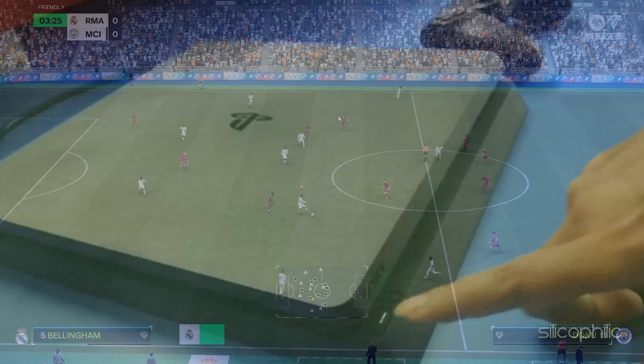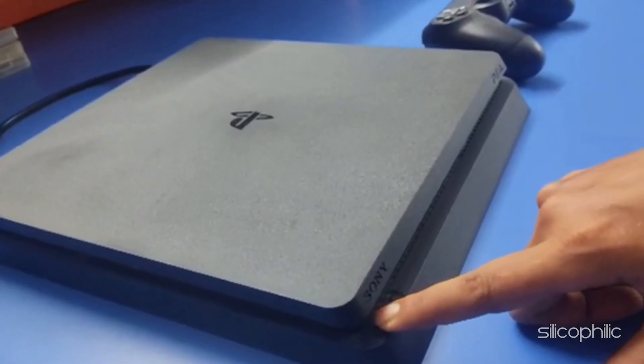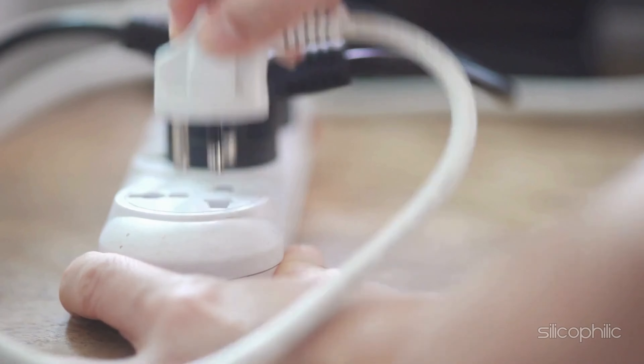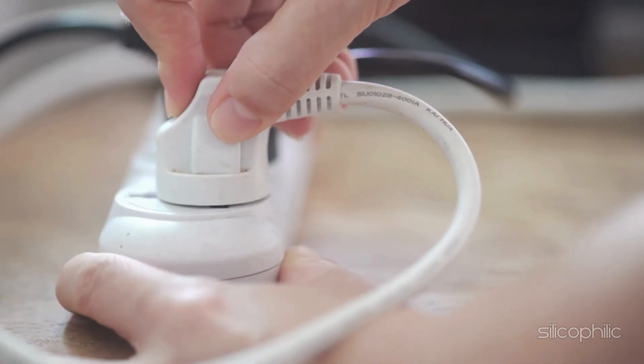To do that, hold the power button of the console for a few seconds until it completely turns off. Once the console is off, release the power button and unplug it from the main power source. Wait for a minute, then plug it back in and restart the console.